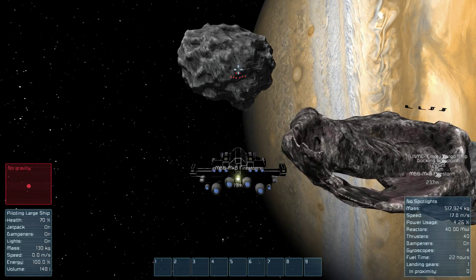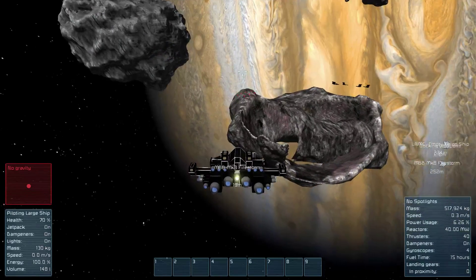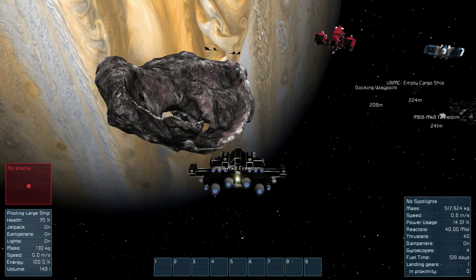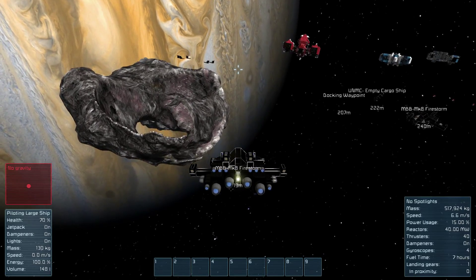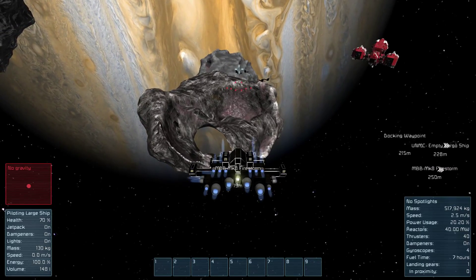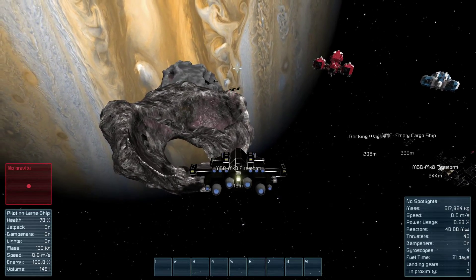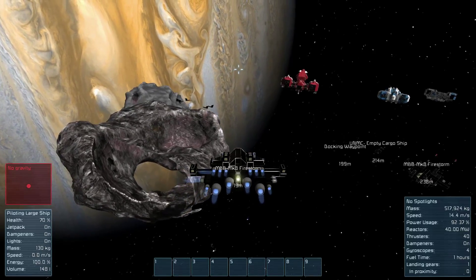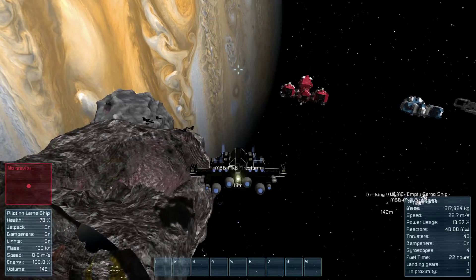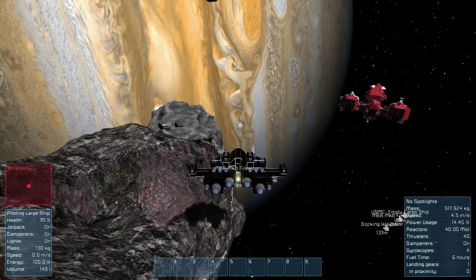There we go. What base? That has obliterated at least a third, possibly half of an asteroid that was there with the base that is no longer present. The heavy armor shells of the small ships seem to survive, but other than that, everything is gone. Let's do a quick measurement of how big this crater is on the widest point.